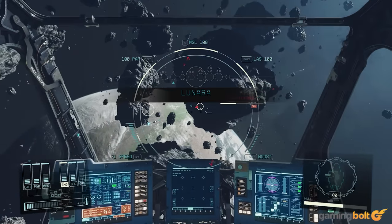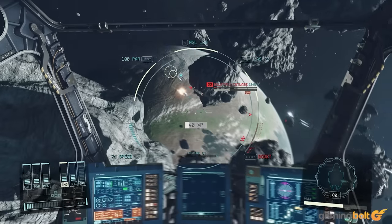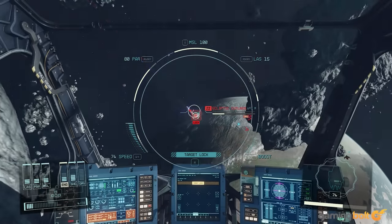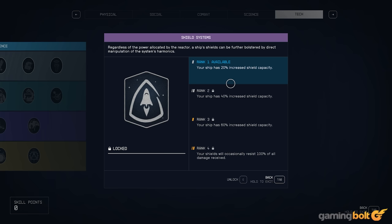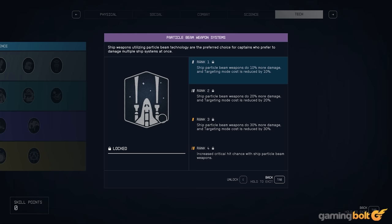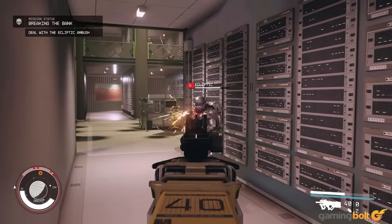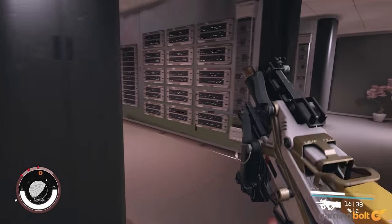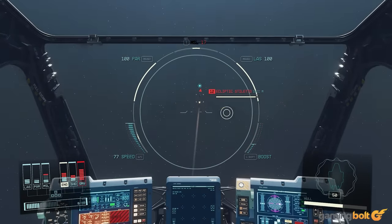As a space pirate, you'll also be engaging in your fair share of dogfights, and beyond installing better shields or more firepower, you can invest in plenty of skills in the tech tree to give yourself the edge in ship combat. The Targeting Control System skill unlocks the ability to target and lock on enemy ships, making missiles deadlier and more effective. The Shield Systems skill increases your ship's shield capacity and at the highest rank can let you resist 100% of damage from an attack. The Ballistic Weapon Systems and Energy Weapon Systems skills are useful early on, while deeper into the game you can also upgrade automated weapons, electromagnetic weapons, and missile systems.